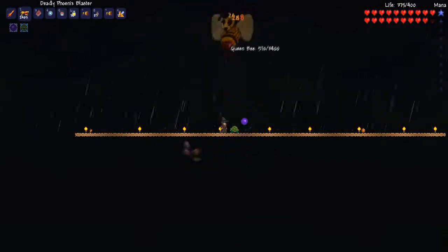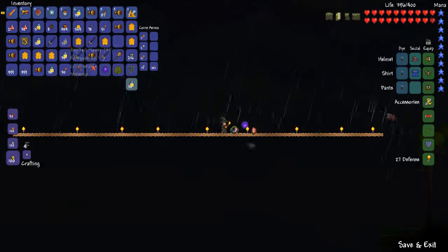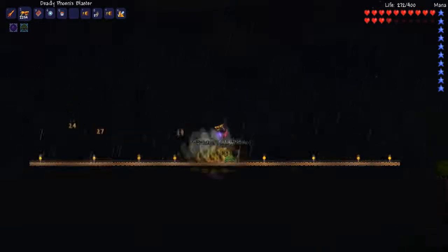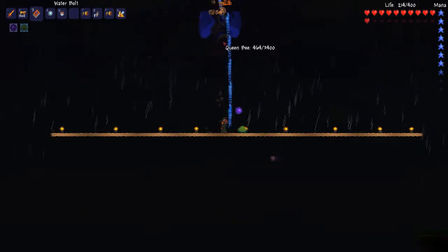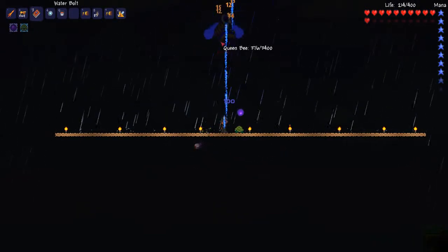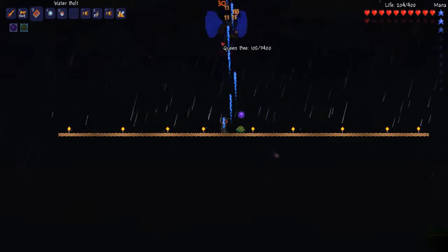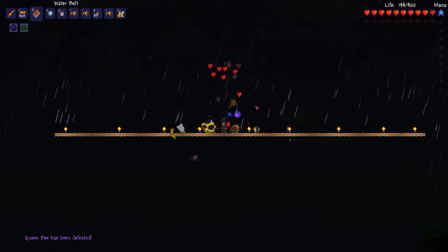You can do this with even less good items. I like my Phoenix Blaster — I think it does quite a decent amount of damage. I switched it up to the Water Bolt because I quite enjoy using the Water Bolt. The bee gun really isn't great, but I used it a couple of times just because. You really don't need high-end armor to beat the Queen Bee. You can dodge those charging attacks that she does. Make sure you kill the little bees she summons and try to dodge as many of her little stingers as you can, and you can pretty much do it. You don't need 400 health and you don't need the best items at all — I'm in Molten gear and you just don't need that.